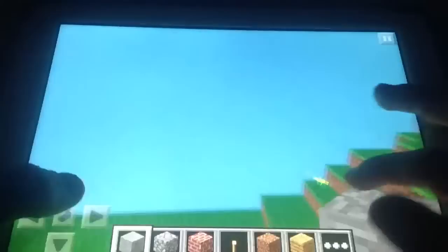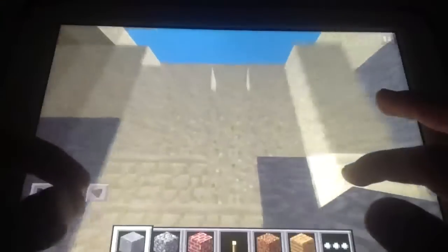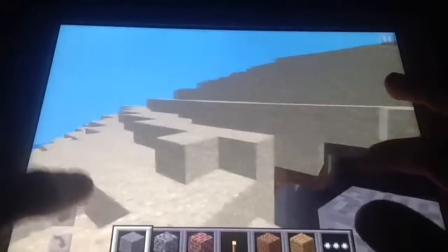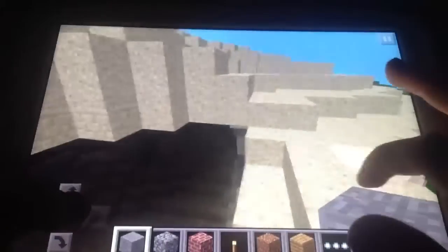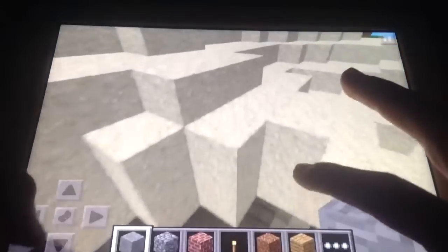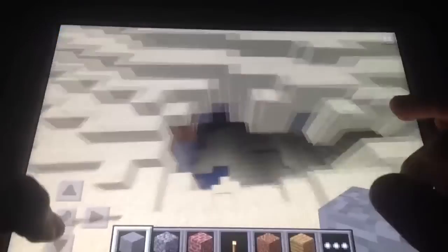Go down here and as you can see there's an exit at the back as well. Be careful because this gravel will fall - if you come up here and take one block, it will all fall. Same over here - take one block and it will all fall. So you've got to be careful of sand.